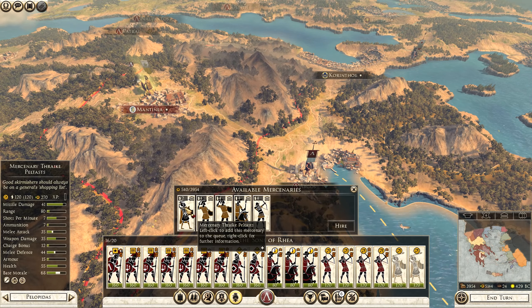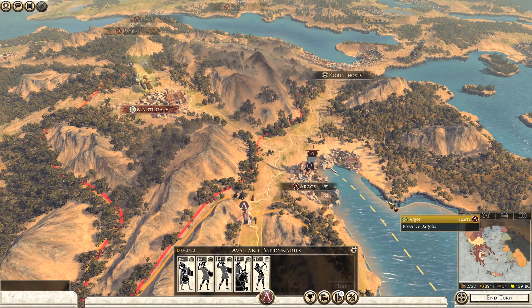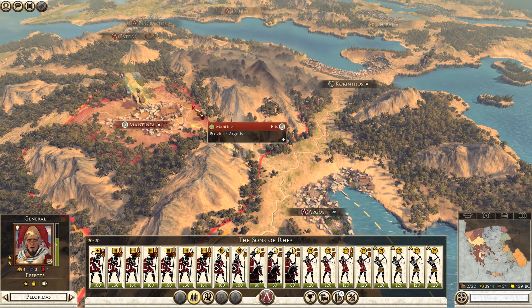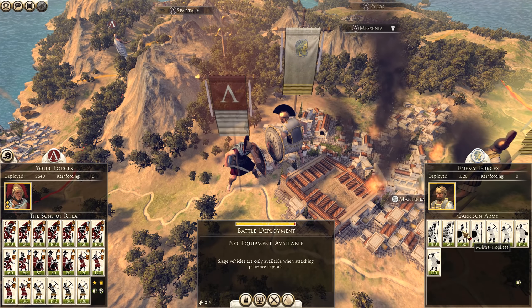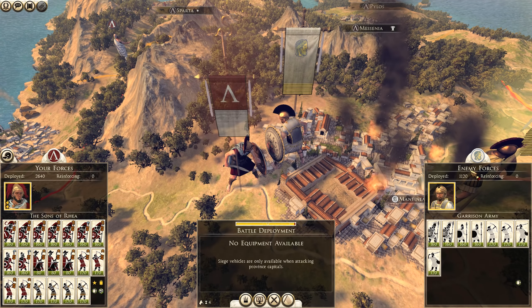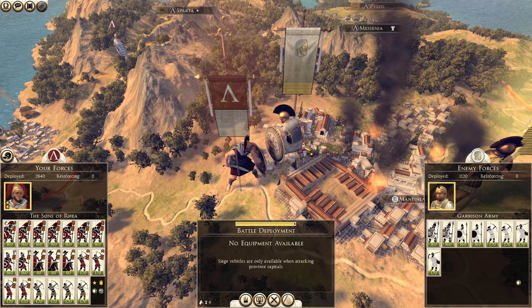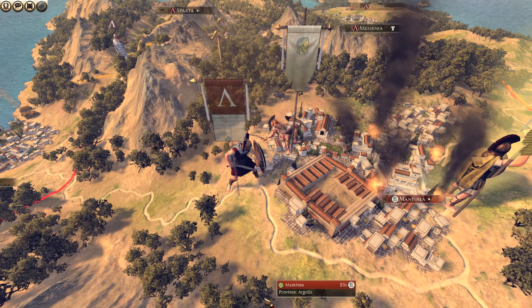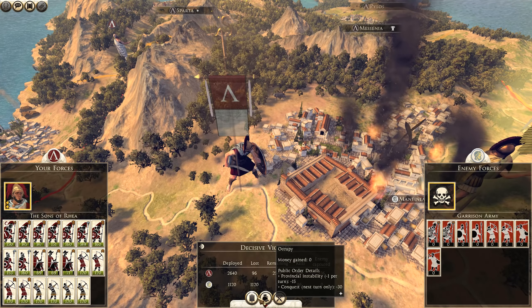I am going to recruit myself a few Thrake Peltas. Actually no, we're going to do the Cretan archers. We're not going to upgrade them because I'm probably going to disband them after the battle. But let's go ahead and attack Mantinea. With that amount of archers we can annihilate them. Actually, we don't need to because the agent attacking that army removed all their movement points, which meant they can't reinforce. I'm too good at this game sometimes. Let's go ahead and auto-resolve this, and we'll slaughter that other army separately. We can probably do it in an open field battle which is even better for all of these archers I just picked up.